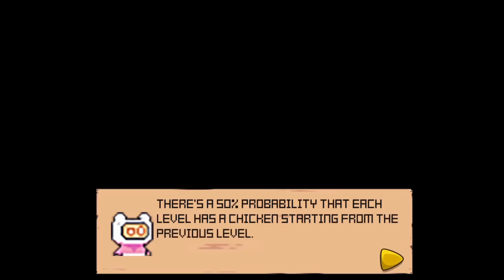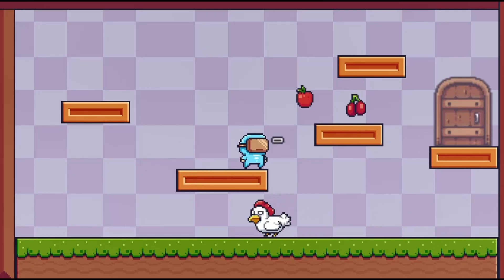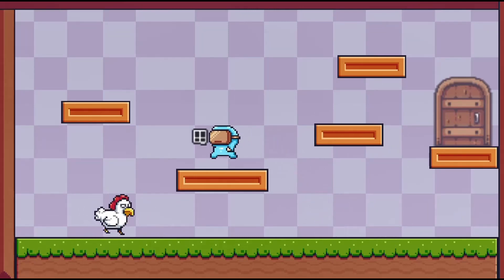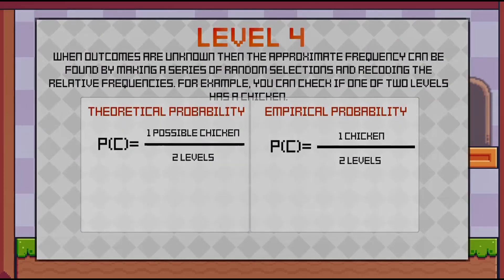Your goal in this game is to collect or interact with all the instructed objects so that you can obtain a key. The key will open a door to the next challenge. Be careful of obstacles like spikes and chickens. If they kill you, then you will have to restart the level again.